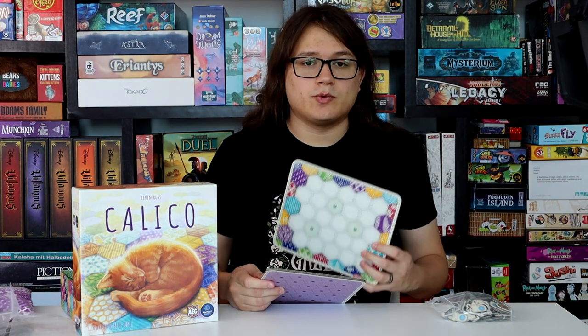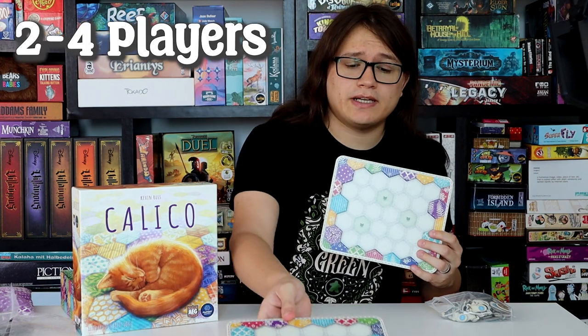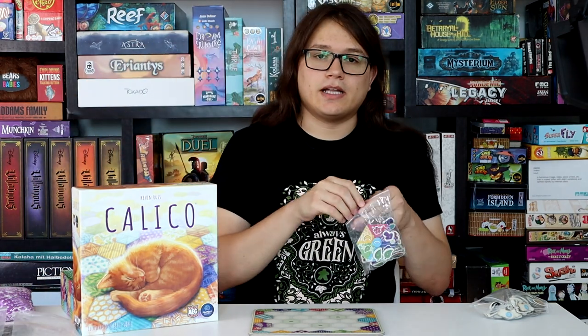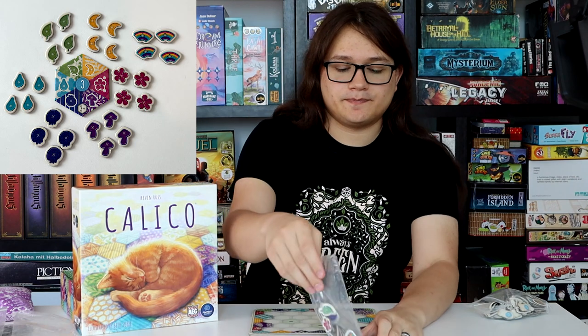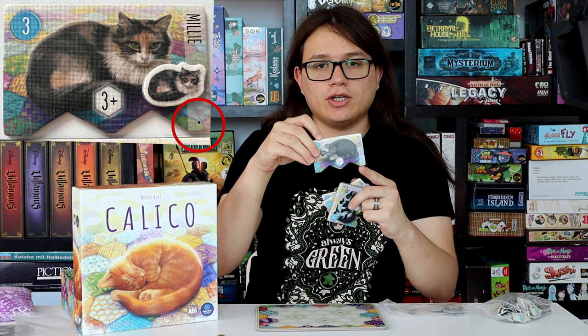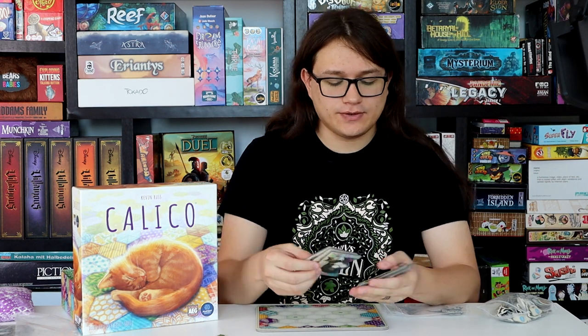As part of the setup, we're gonna set up a board for each player. This game supports two to four players. You're gonna get your boards, you're gonna get out these colorful button tiles, which I'll explain when we get to the gameplay. Once you have those out, you get to choose your cats for the game. The cats have difficulty levels at the bottom in dots, and we're gonna choose one of the one-dot set, one of the two-dot set,